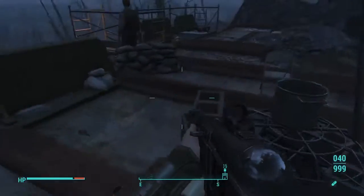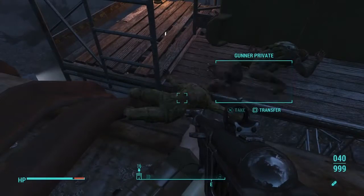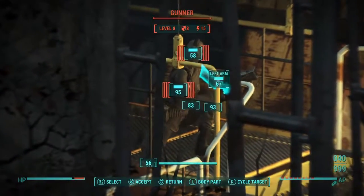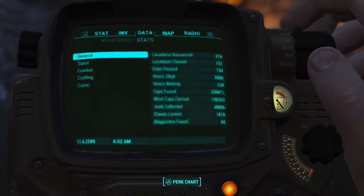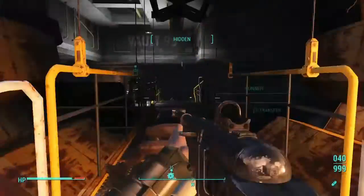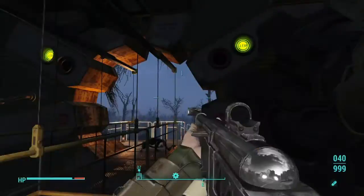They are pretty powerful, so do what I did — play stealth. I stayed up high and waited to kill them all, then went down to the entrance where a couple were waiting. With the sniper rifle I went ahead and got rid of all of them. Now we are in Bolt 95.